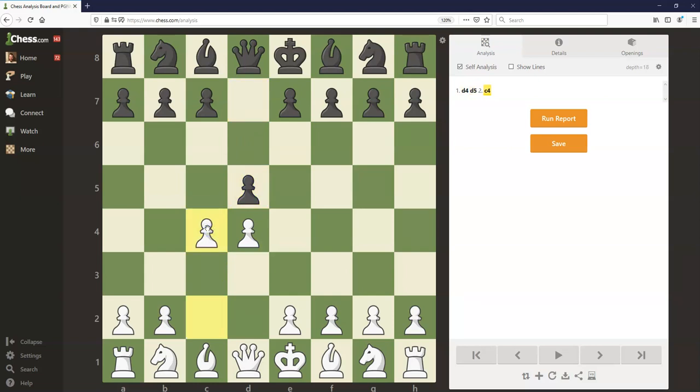Black has many well-known moves here: c6 the Slav Defense, e6, dxc4, knight c6 — a bunch of possible moves. But in the Albin Countergambit, black is going to play e5 and strike at the center right away, offering white a free pawn if white wants to accept the gambit.